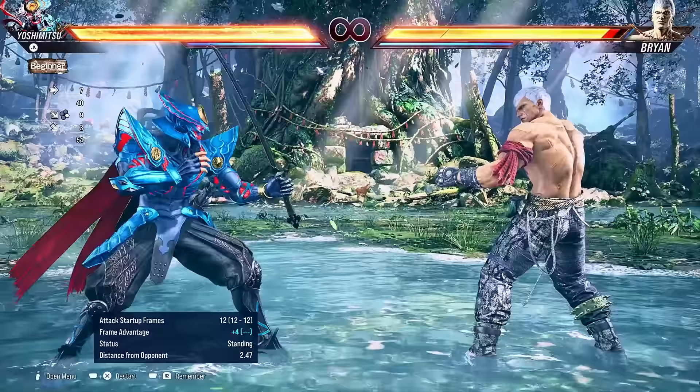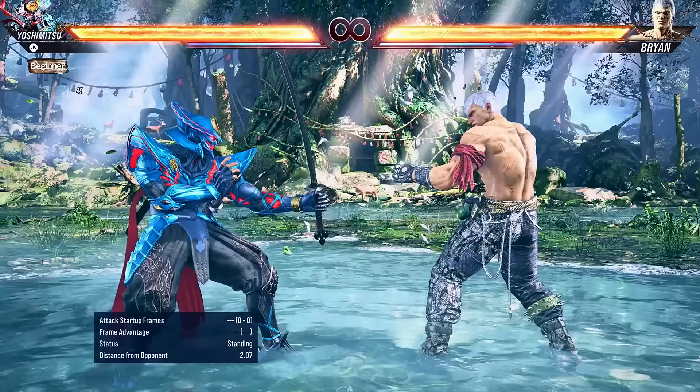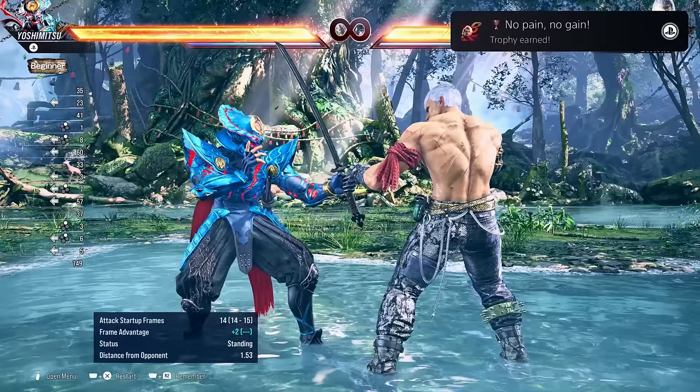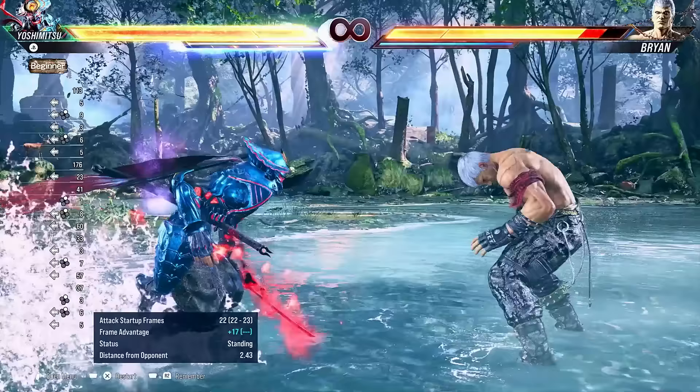Down 4-4 is also amazing — 12 frames on startup, hits mid. There's no follow-ups or anything, but just look at the range on this. Great for whiff punishing or just keeping the opponent outside your space. It's so fast and so good. But next up is one of my favorites: back 2. Yoshimitsu steps in while doing this, so it's got much better range than you think, and it has follow-ups that can mix the opponent. If you press 2 again, it's actually a heat activator, so you run in and can force a mix-up on the opponent, and you also gain access to new attacks because the heat system is awesome.